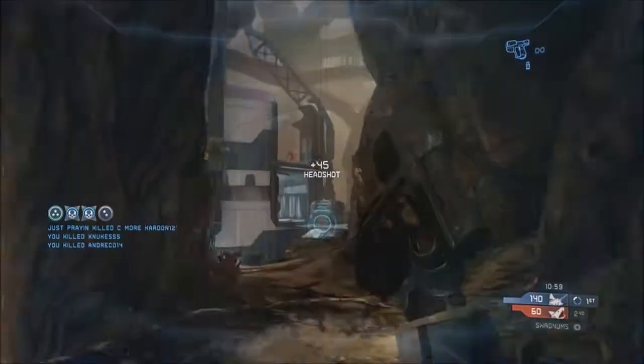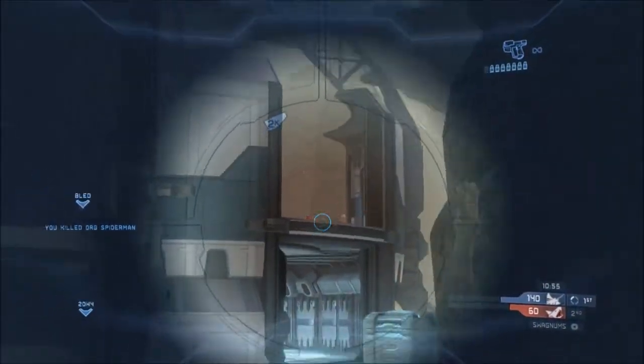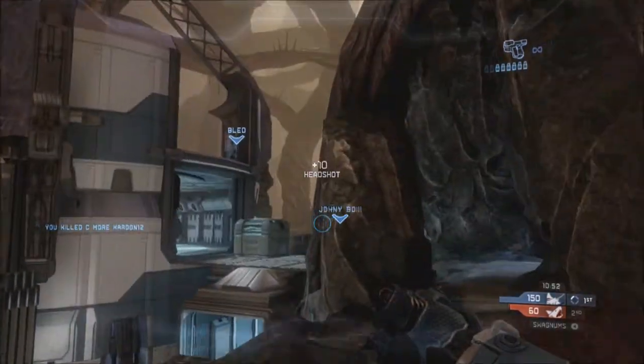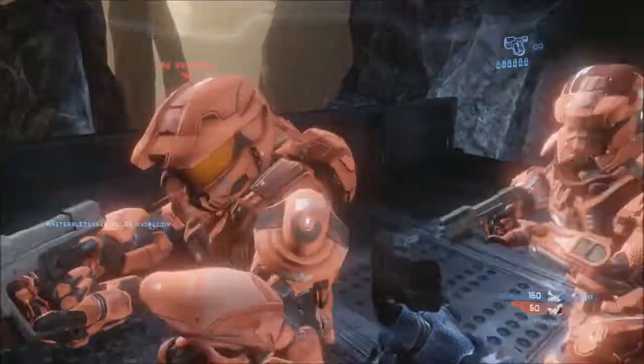Shoot him right there — head shot, double shot, double kill, triple kill. You can get that other guy right there; if you're fast enough you can get an overkill. If not, you can just get a regular head shot. Now keep going around the corner to the right, get those guys open.